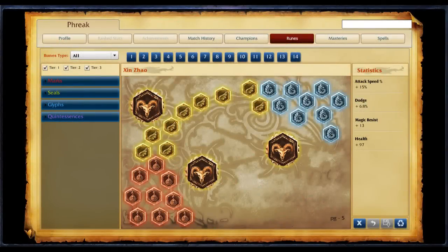My rune page has attack speed marks, which empower his first two skills, and standard tank runes: dodge seals, flat magic resist glyphs, and flat health quintessences.